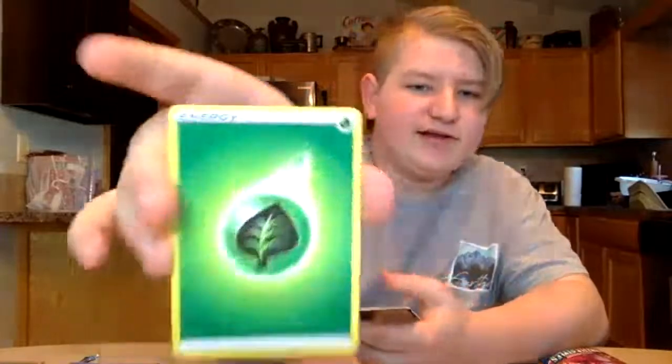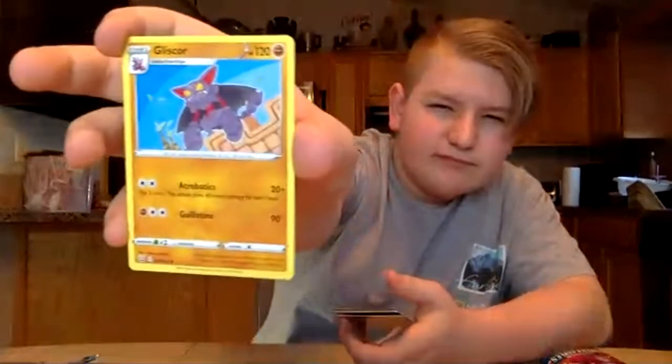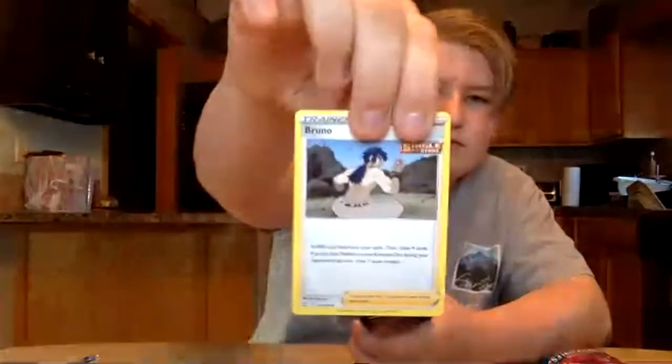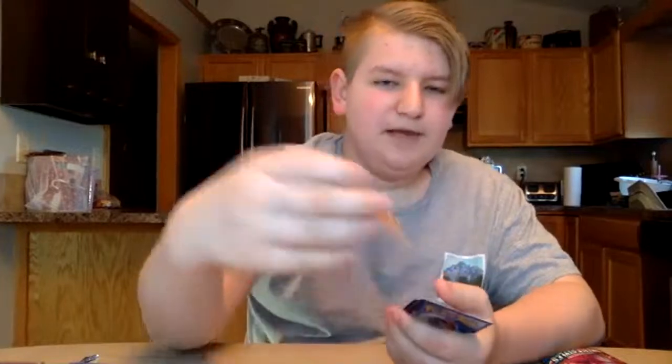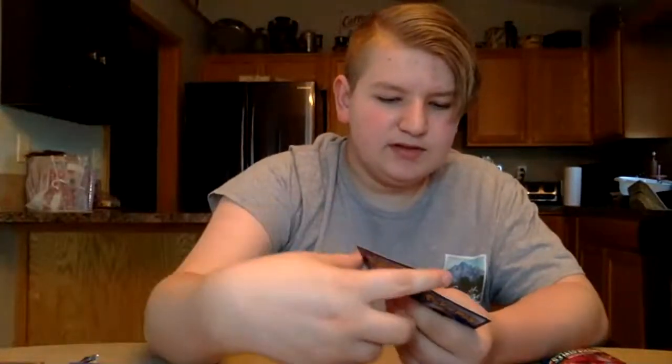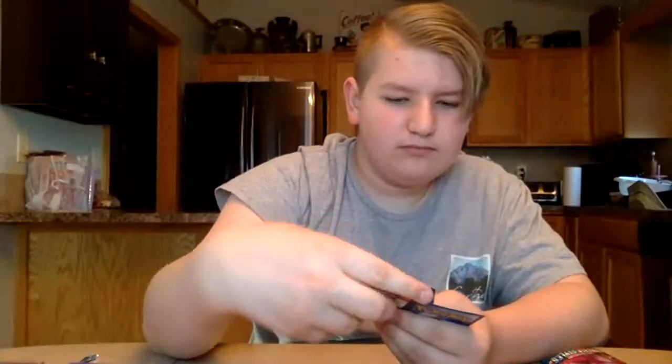I'll put up the code cards at the end of the video. Grass energy, Swerpa, Gliscor, Bruno, Schneeks, Lipbug, Ponyta, Minky, Solisipi, Ndidi, and Galarian Slowbro.